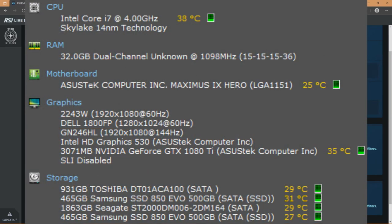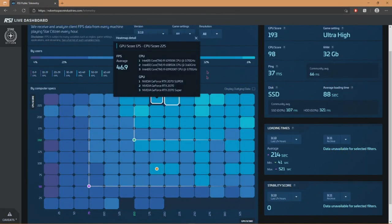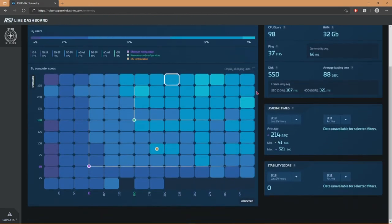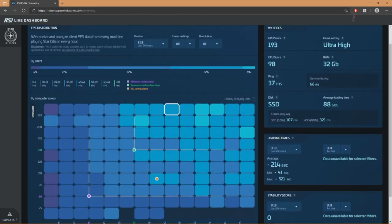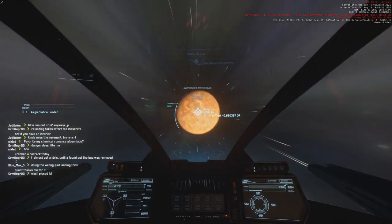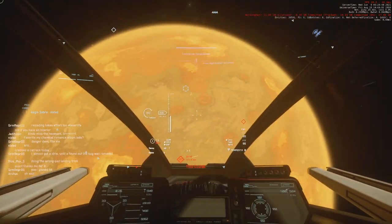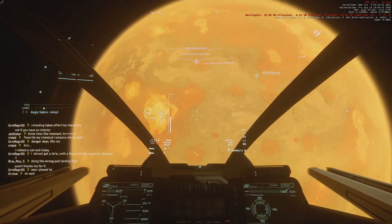Here are my specifications. CIG developed their own guide to framerate issues, but it is pretty incomplete and vague — I will be linking it in the description. An SSD is pretty much required. 16GB of RAM is starting to struggle, so 32GB or more is an ideal amount. A CPU with at least 4 cores is also the minimum.